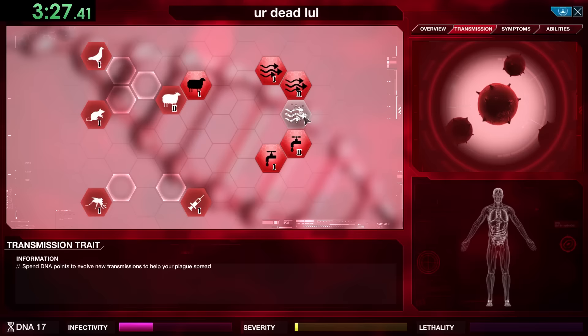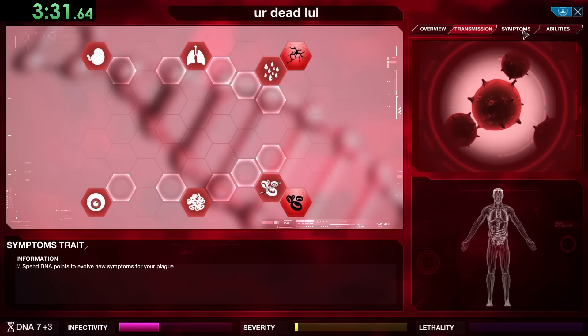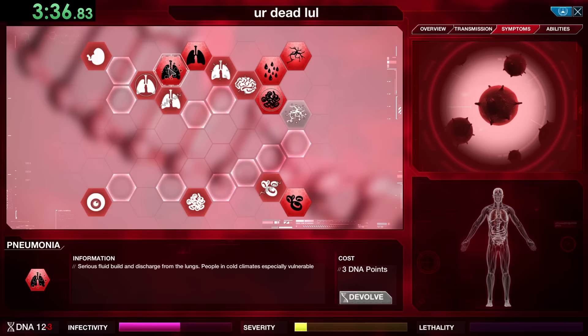The ones that really always worry me and have ended runs before are Greenland, Iceland, and the Caribbean. After transmissions you'll see I'm focusing on getting a couple more symptoms, and once we have those we can also get our resistances — Cold Resistance and Drug Resistance are ones we pretty much get for every single type of plague.